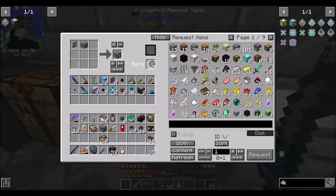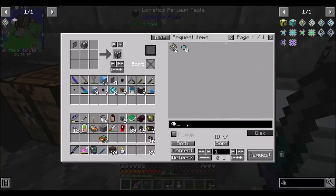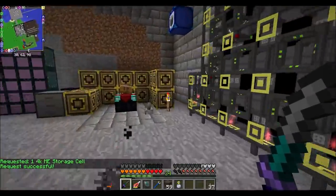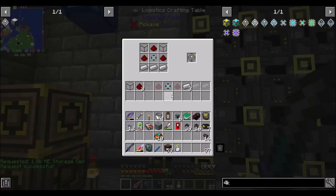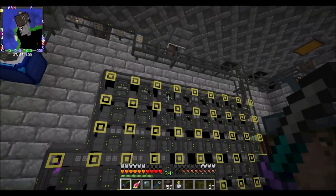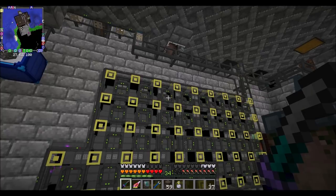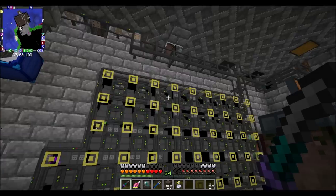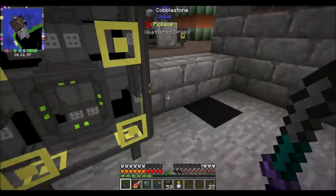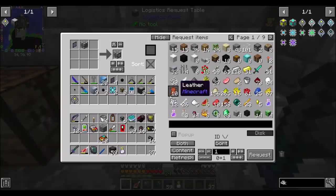If I sort and request a 4K and refresh this, that should be easy. Everything will zip its way down here. Just waiting for a few extra resources — probably waiting on another quartz glass, which should make its way down shortly. Quartz glass is not terrible to make. How cool is that?